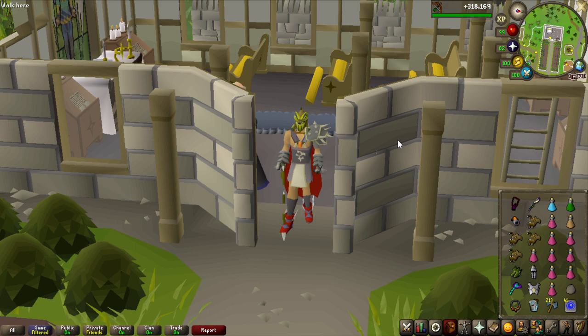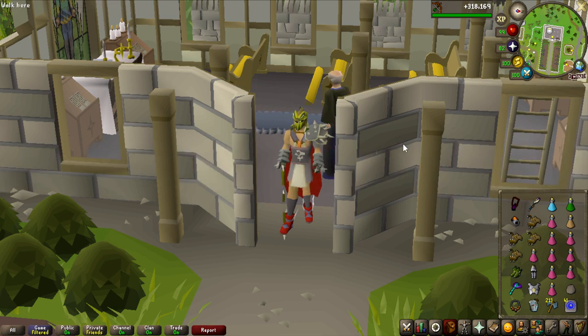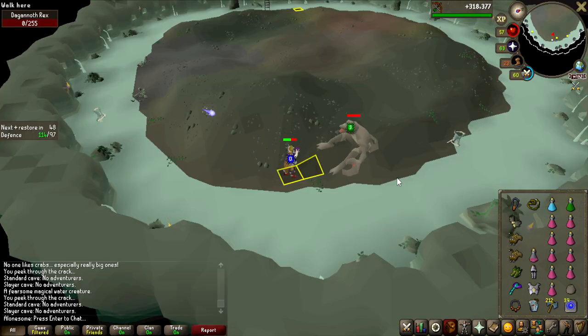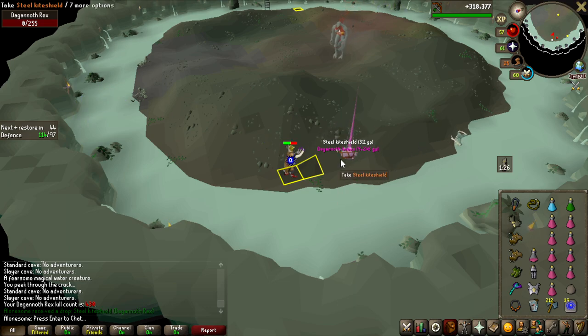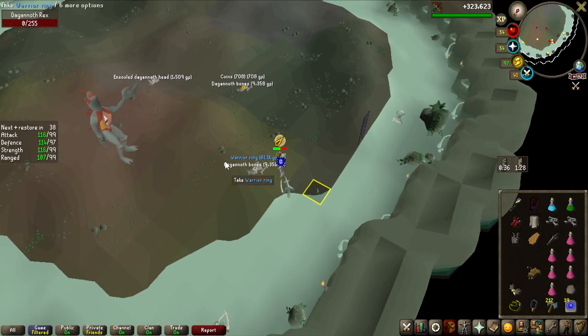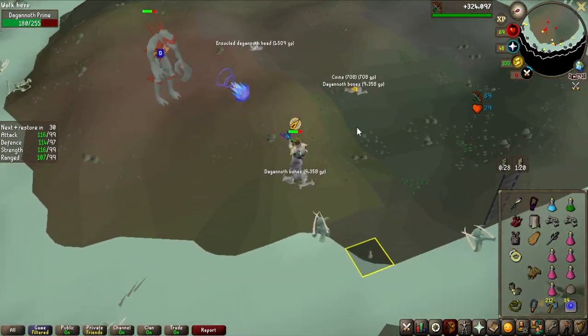I'm going to be doing Dagannoth Kings, and the specific item I'm hunting for is the Berserker Ring. I'm going to be killing all 3 different Dagannoth Kings, and if I get any other ring it does not count, but it will count towards the money I would give away if I don't manage to get the Berserker Ring. We're going to kill 128 of each king, so roughly 380 kills overall. The Berserker Ring drops from Dagannoth Rex. The first trip yielded a Warrior Ring at 61k — not too great.